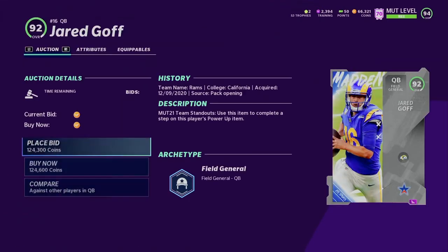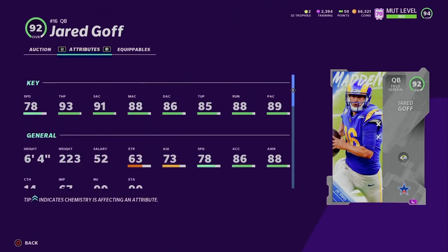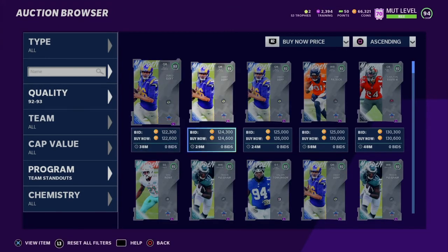Jared Goff — so if you guys are running a Rams theme team, this is great for you. 78 speed, but he'll get up to like 83 speed on a full Rams theme team. 93 throw power, but you get up to 99 throw power because of the plus one from the power up and then the plus five from Go Deep or Play Fake chemistries. 91 short accuracy, 88 medium accuracy, 86 deep ball accuracy, 85 throw under pressure, 80 throw on the run, 89 play action. I'd rate this card like a five out of ten. It's not that great, but it'll be better if you guys put it on a theme team — though he only gets one team chemistry because he's only been with the Rams a short time.